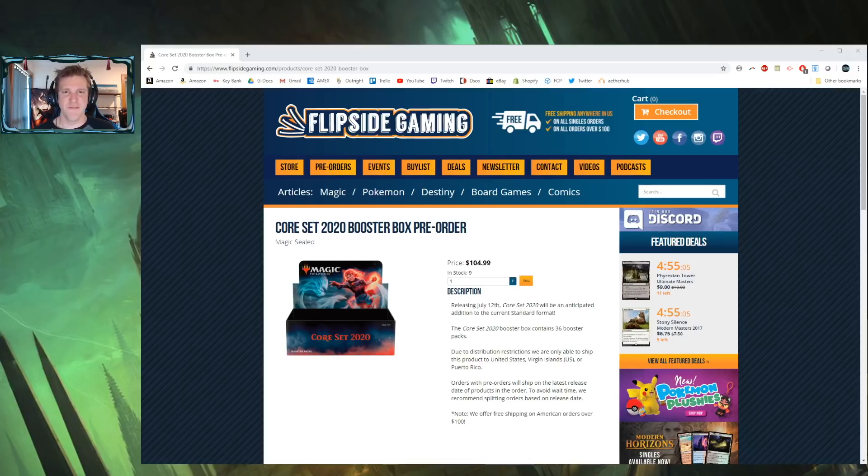Hey guys, let's take a quick break to talk about Flipside Gaming's Core 2020 booster box giveaway. From now until July 15th, you can win an entire box of M20 for free. Find ten dollars or more worth of stuff at flipsidegaming.com, use promo code CGB before checkout - this saves you 10% and supports the channel. Complete your order, that's it. Please check out the links in the description to read the giveaway rules.